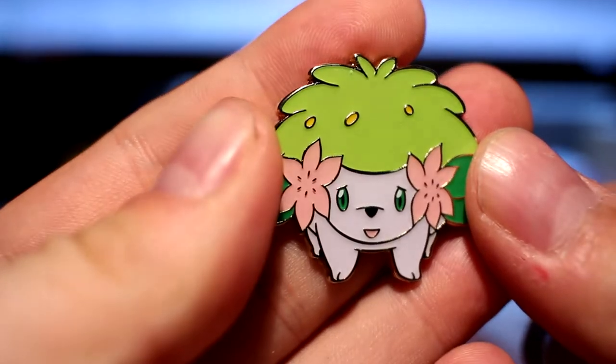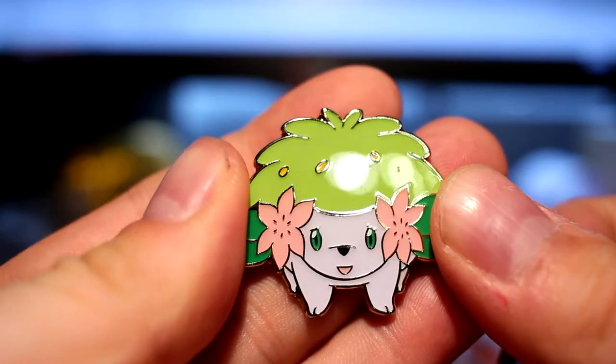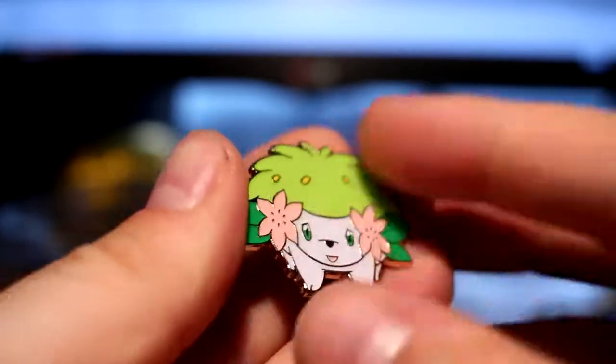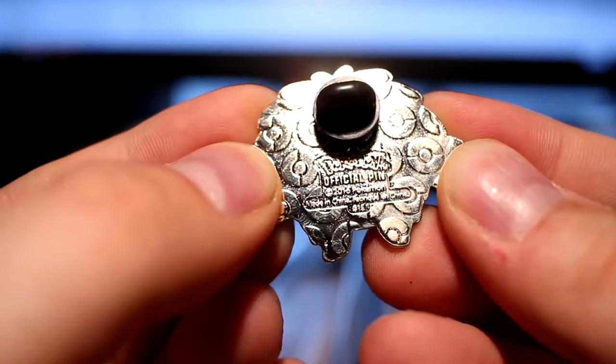Let's have a nice look at the pin. Shaman is a Pokemon that I've not really seen much of, don't know much about, or anything. It's an odd choice for Legendary — you'd have thought they were going for Ho-Oh or something, but I guess they've already got boxes out. Again, these are really nicely designed. This one may be one of my least favourites, but it is rather cute. But then that's the whole point of Shaman. The back of it is just saying Pokemon Official Pin.